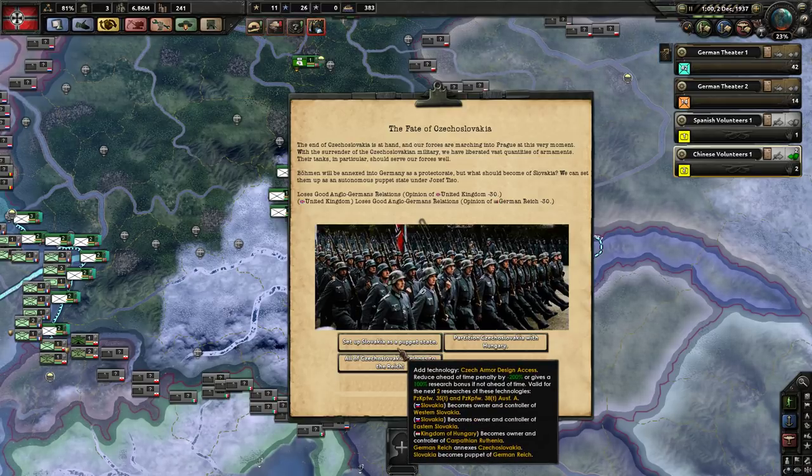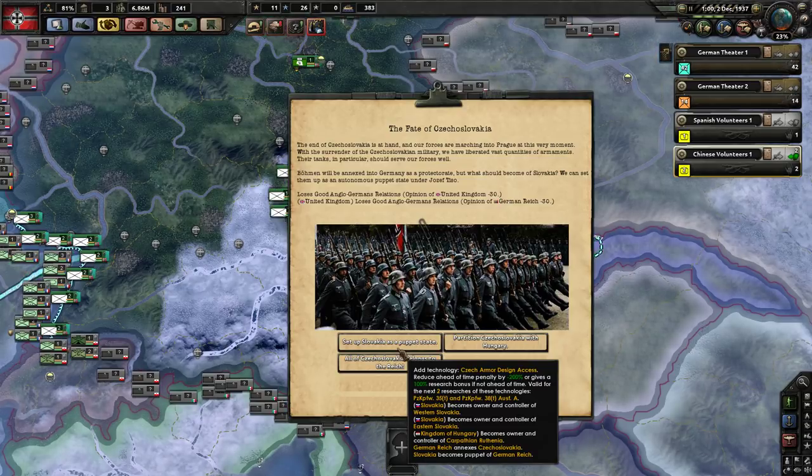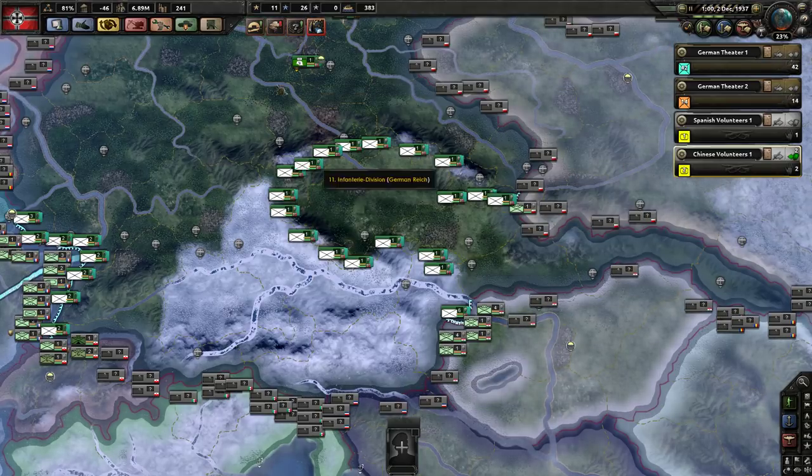This gives us 200% reduced ahead-of-time penalty — meaning it's free? Interesting. We annex all of Czechoslovakia. Obviously we're going to annex all of them — it's only 50 political power, that seems eminently doable. All of Czechoslovakia belongs to the Reich.